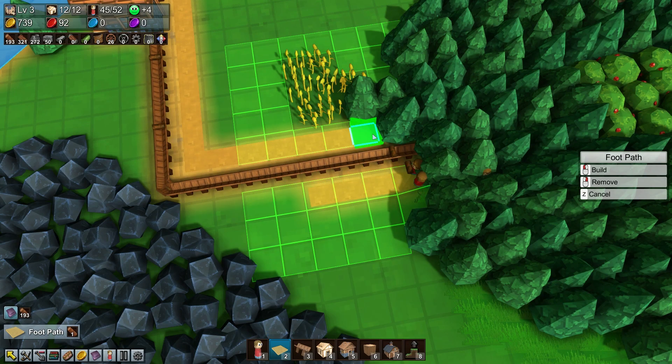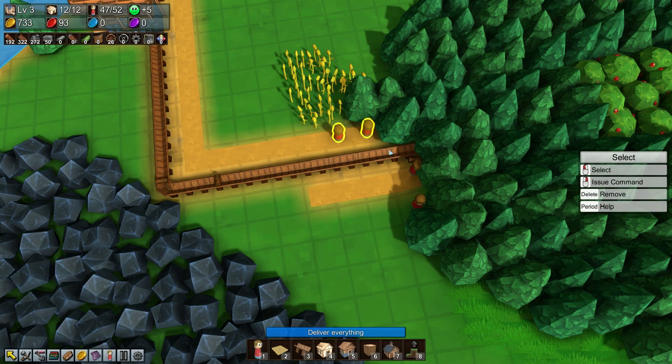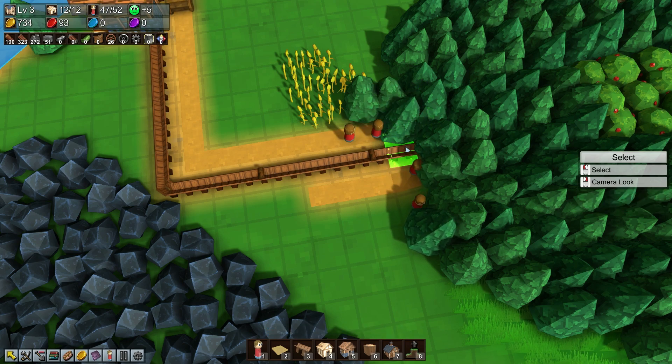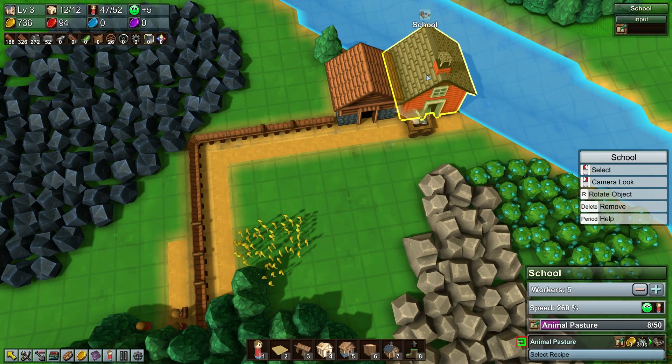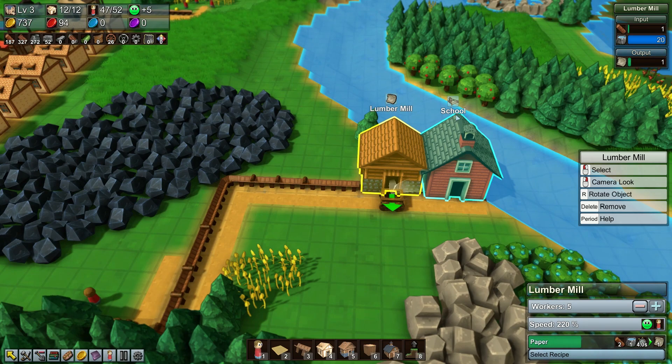We need some more people here, I think. Let's get some more people coming — we need more wood. Get that wood going. We've got all the wood in the world. There we go, there's the wood. Now we can get cooking on gas.